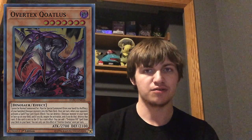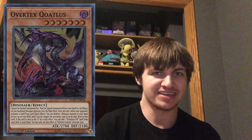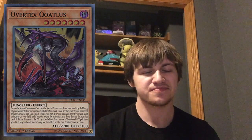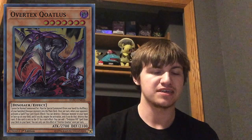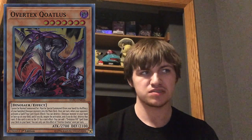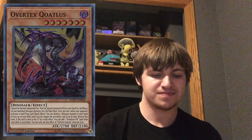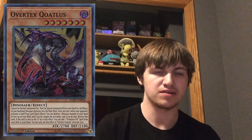Number two for me has to be Overtex Coatless. Overtex Coatless pretty much put the bow around the whole dinosaur engine and made it complete. When it dropped in Extreme Force it allowed us dino players to search Pill, which was amazing, because before Overtex we were running it at three or two and just hoping to open it or top deck it at the correct time. This card let us search Pill straight into our hand off of Overtex, and also gave us a cool monster to go into for clutch moments — getting a Timelord or just attacking with it since it has pretty high attack.